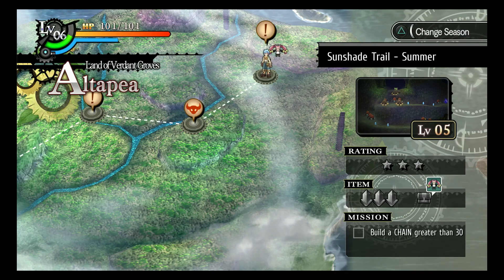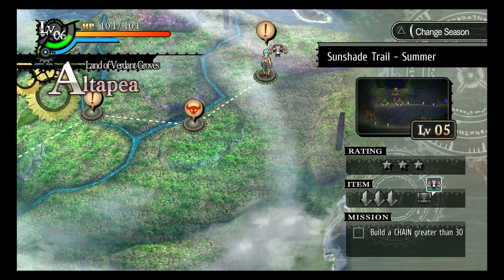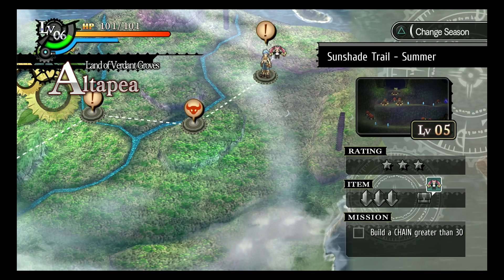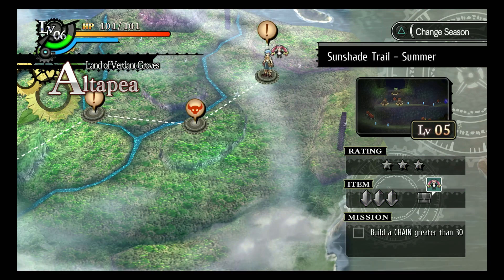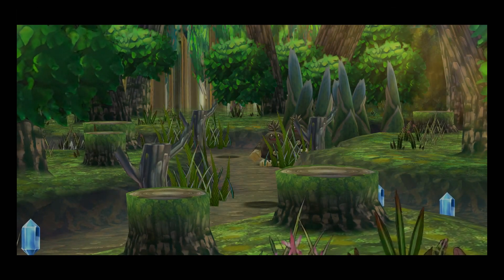Hey, what is going on everybody, Wicked here back with more Legend of Nayuta. Last time we got the season change thing for the new continents and stuff, we learned more about the world a little bit. Now we're supposed to go to this continent to chase after Cigna, but I want to come here because we got this quest to complete and we have these three stages we gotta do in the summertime. We're gonna do this one on screen, but if it's the same layout as the spring version I'll just do the other ones off screen.